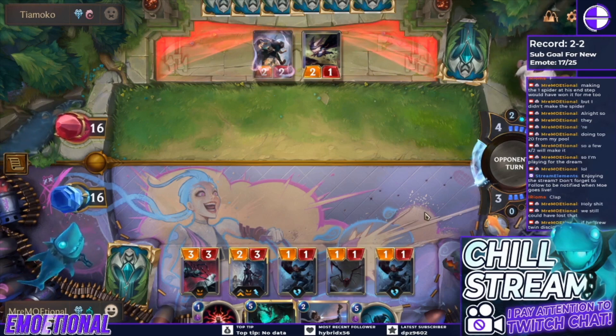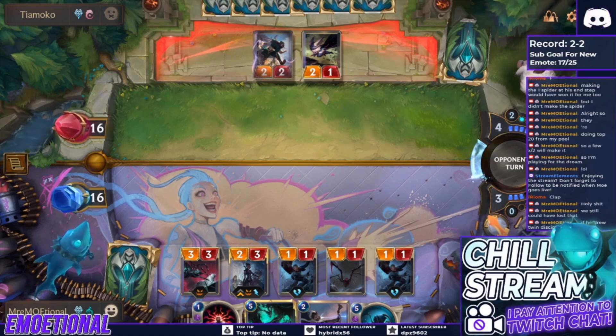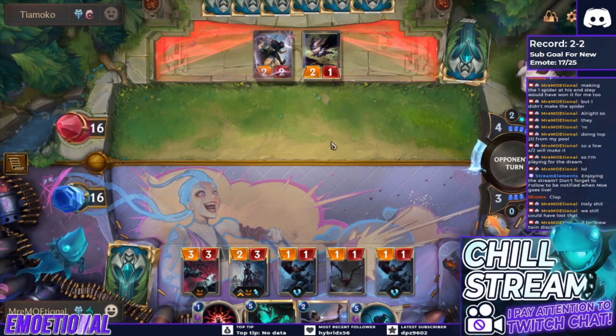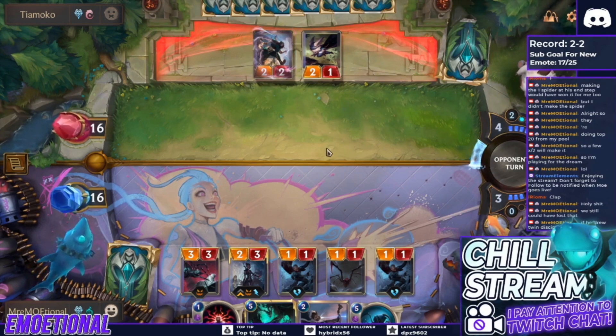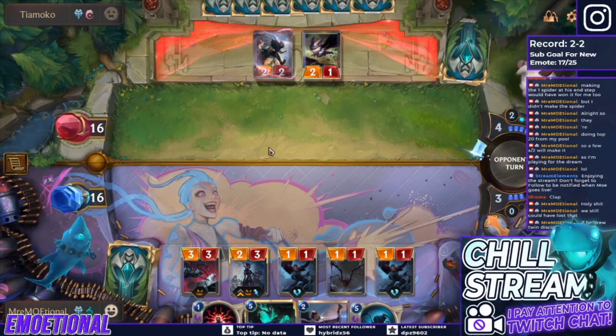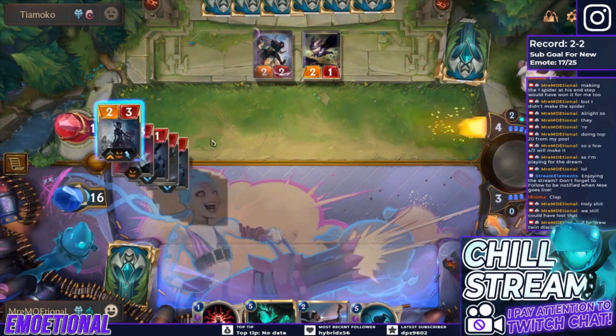One moment you could be on the defensive side, just blocking with all of your spiders and casting make-three-spiders cards to block. Then all of a sudden you top-deck your Endure or level up your Elise on a turn you weren't expecting, and now you're the aggressor. You can take the wheel, force your opponent to play at your pace, and control the game from that point on. You can just change the game on the fly if you know how to play the deck correctly.